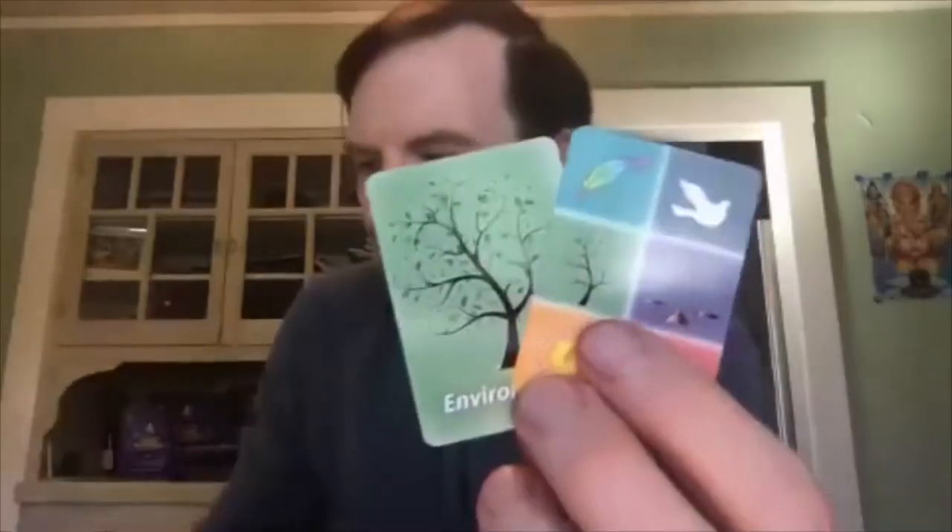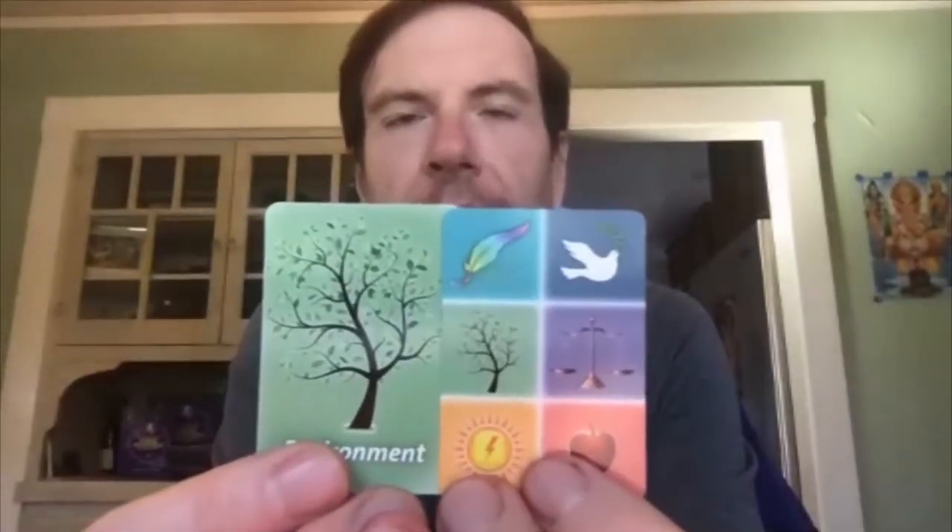Number five: distribute the resources. The quick start guide tells you what you need for three, four, or five players. This includes strategy cards and soul force tokens. Strategy cards represent the different dimensions of the meta roadmap and where the game takes place. You'll have some soul force tokens and strategy cards to get started with. You don't need to know what these mean yet — just distribute them.